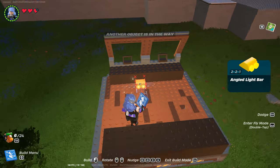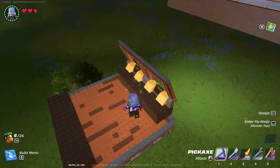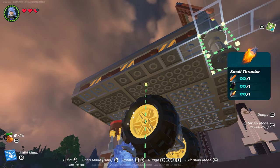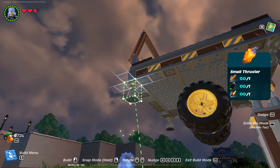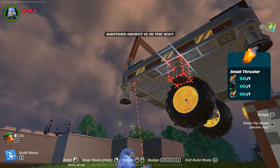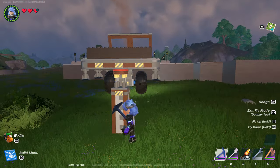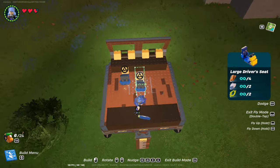Add two windows as you can see, an angled light bar like this, and a lot of lights — you will easily see your vehicle and the road with the amount of light we are going to place. Then four thrusters on each corner, and two thrusters like this with three spaces between the edges, because you need to balance your vehicle.